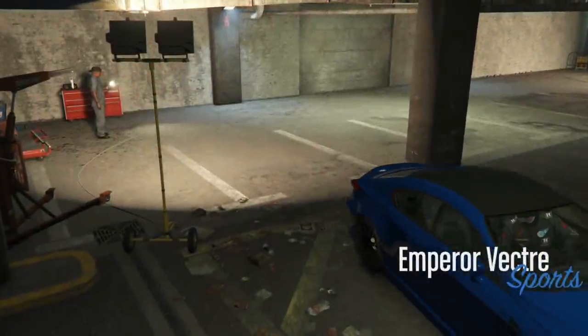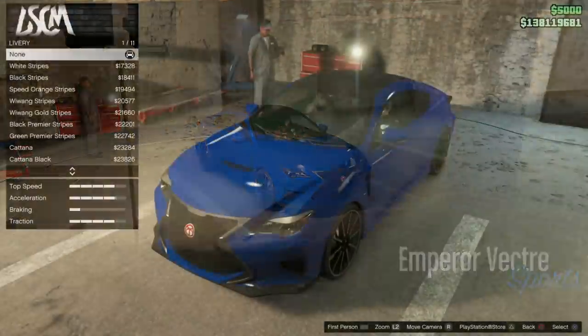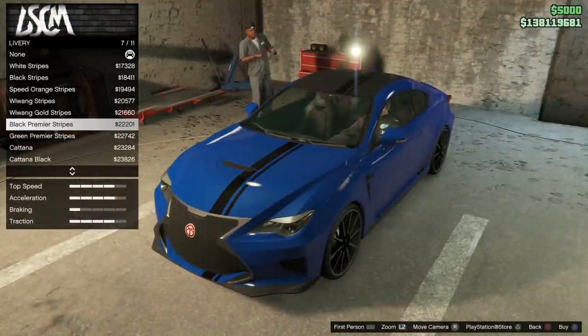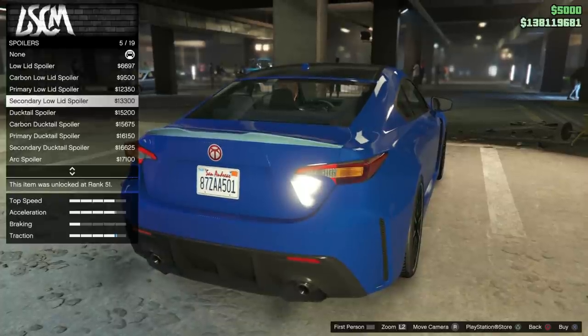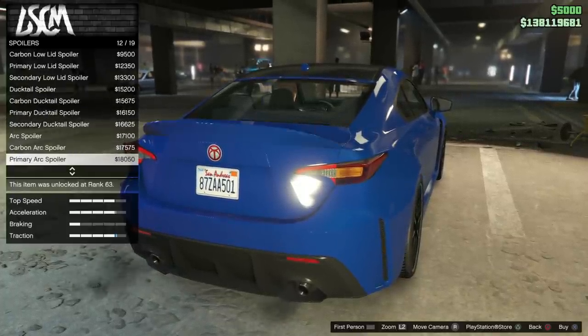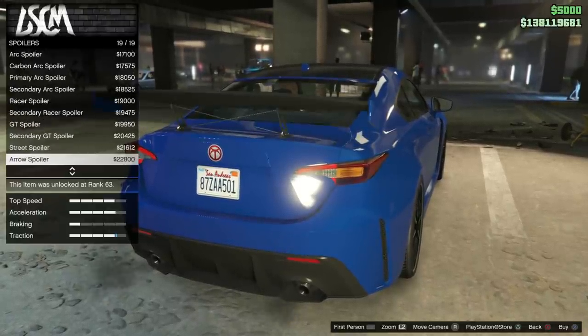First of all, the Emperor Vector was released today. It's in the sports class and can be purchased from the Legendary Motorsport site for just under $1.8 million, or just over $1.3 million if you've unlocked the trade price. It does surprisingly well in the Tuner's subclass, at least for lap time. For more details, check the description and pinned comment for lap time and top speed ranking videos for the Vector from earlier today if you haven't seen them already.